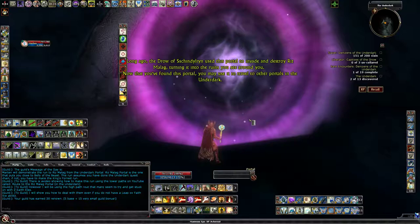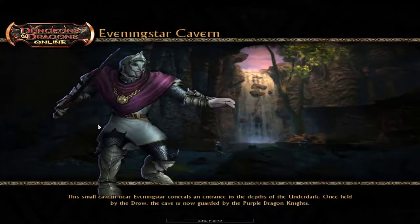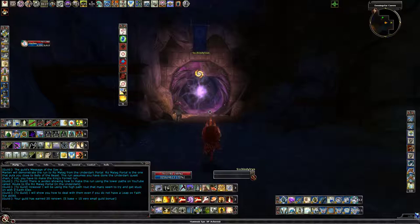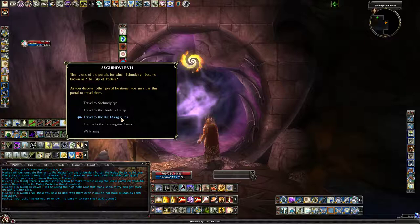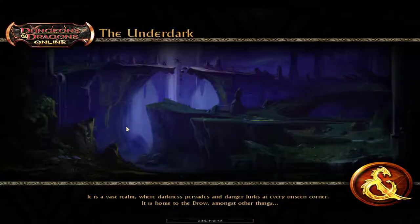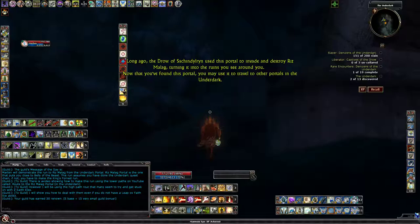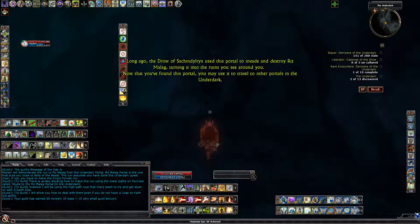Now to use this portal in the future you have to actually go through it. You want to go to Evening Star Caverns. Once you get back to Evening Star Caverns you can go back over to this far right one, and you should have the Riz Malag. Here we go, and we can go back. Take a sharp right and this will take you to the Belly of the Beast.